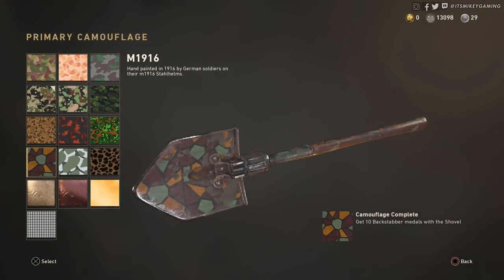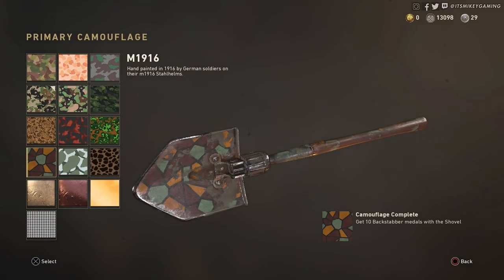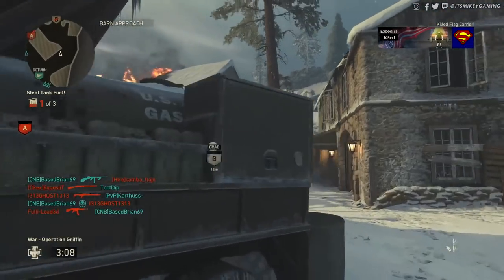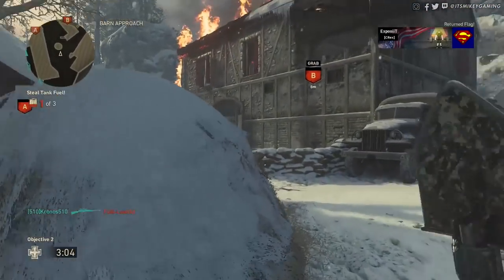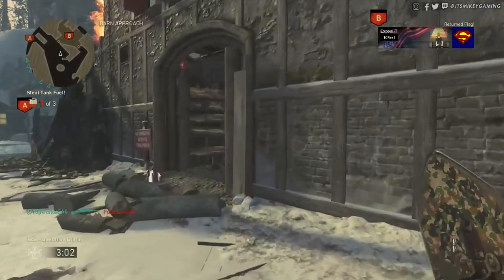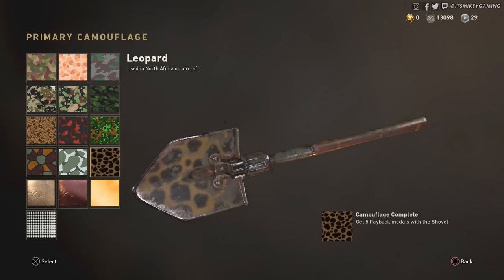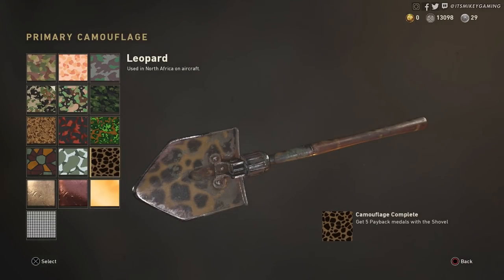The next challenge is the M1916 camo: get 10 Backstabber medals with the shovel — you will easily stab a lot of people in the back. Snow camo: get 5 Near Death Kill medals with the shovel. People are going to shoot you as you run toward them and you may lunge right at them and stab them even while they're shooting you — your screen will get bloody and this will happen on its own. Leopard camo: get 5 Payback medals with the shovel. You are going to die a lot, and eventually you will get those paybacks.